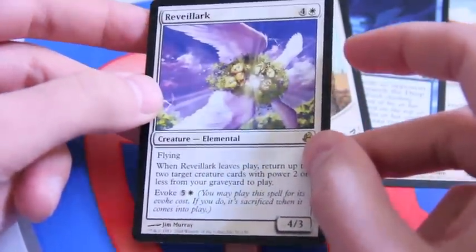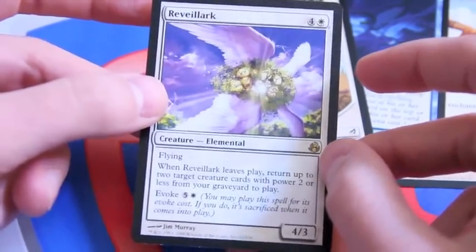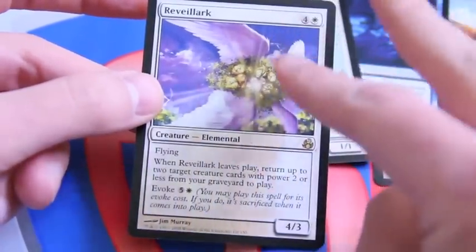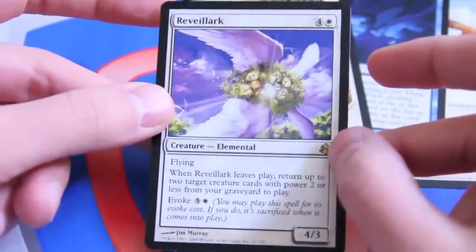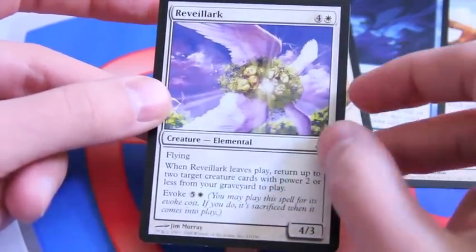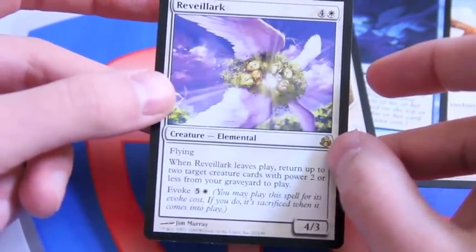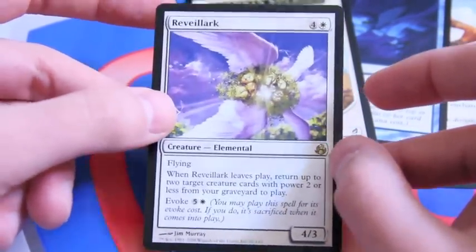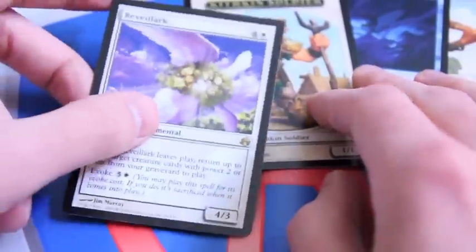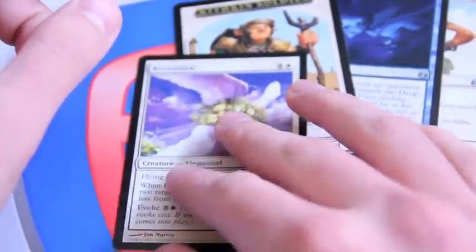But if you Restoration Angel this, just think about it — that is how crazy it is. You put in up to two creatures with a power of two, which could be awesome utilities, flash it in and out. It's whenever it leaves play, so it has that ETB effect that everyone knows from Thragtusk nowadays. This was good then, this is good now. I love this card. So happy I pulled it. It's no Vendilion Clique, but I'm very happy with it.